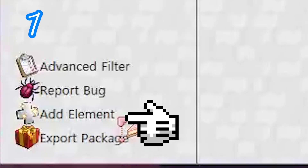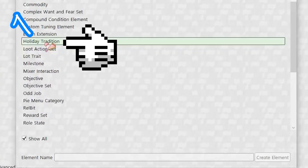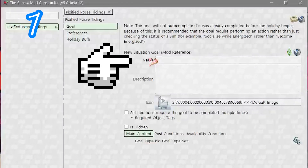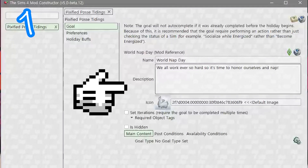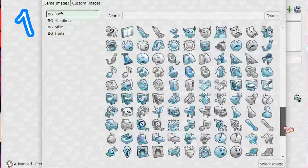Add an element and show all. For a holiday tradition, call it something and write what happens on this day. Write a description, select an icon, and locate something relevant or make your own.